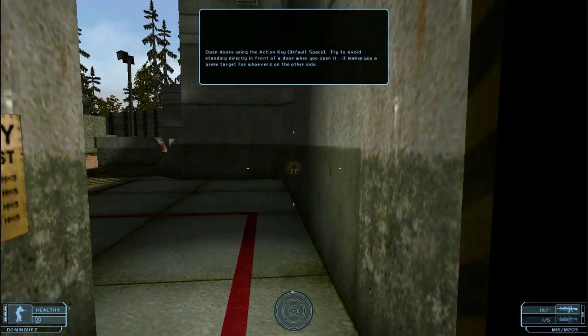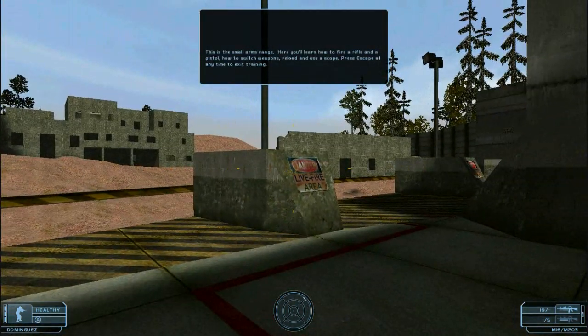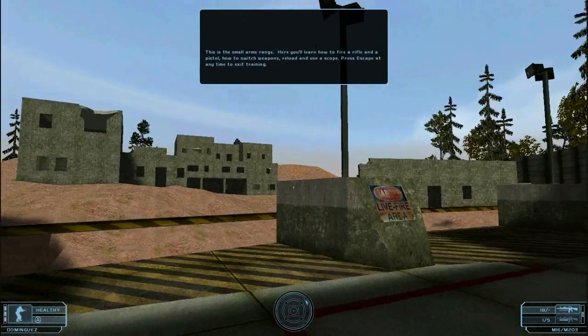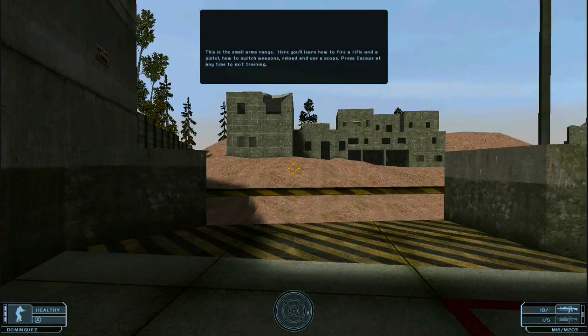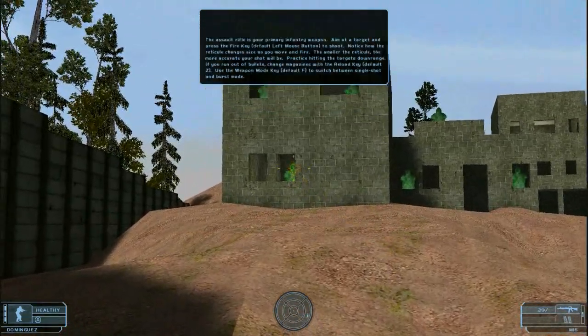This is the small arms range. Here you'll learn how to fire a rifle and a pistol, how to switch weapons, reload, and use a scope. The assault rifle is your primary infantry weapon.